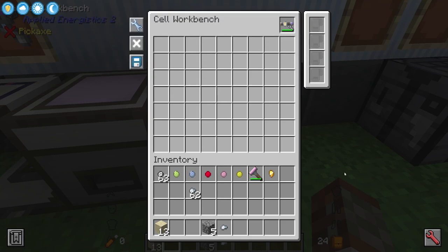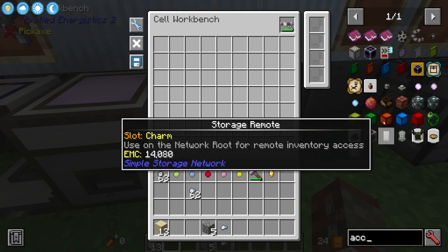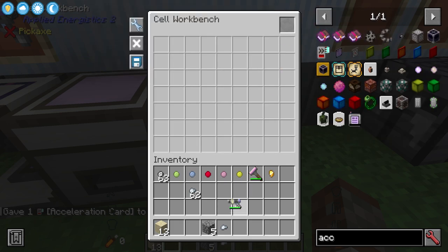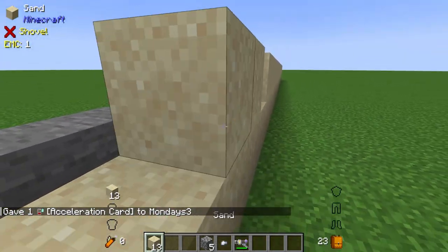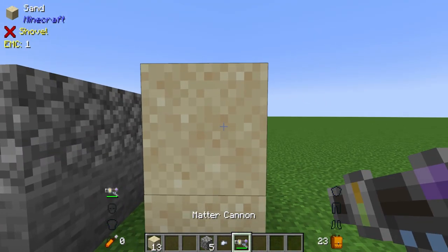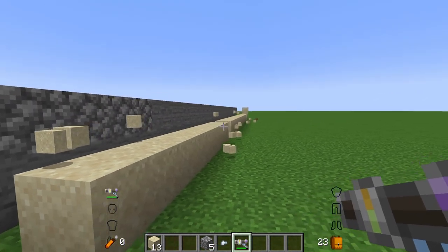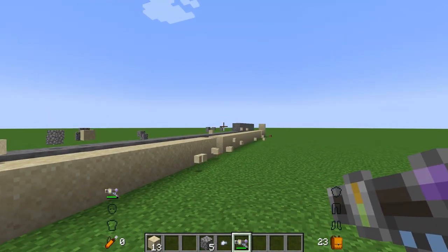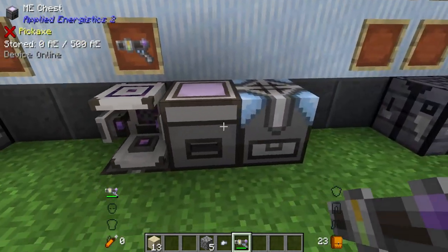With the acceleration card installed and gold ammo loaded, firing now clears the entire run of soft blocks in one click and nearly does all the stone as well. The shots spill over to adjacent blocks at the bottom. You definitely want those acceleration cards because it ends up firing significantly more projectiles.